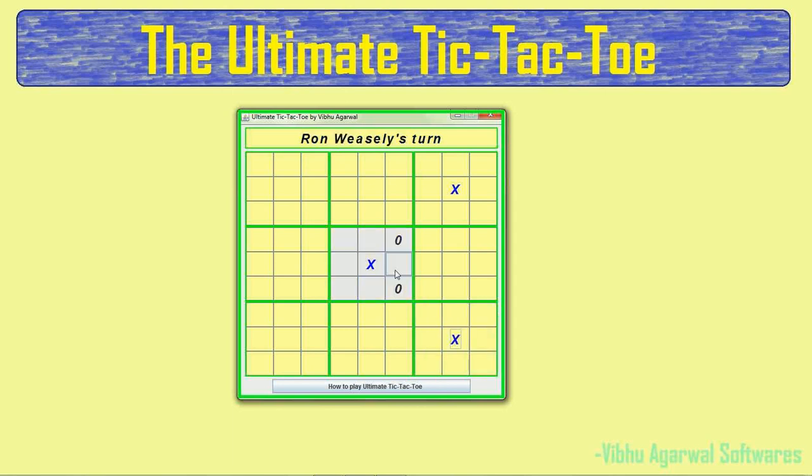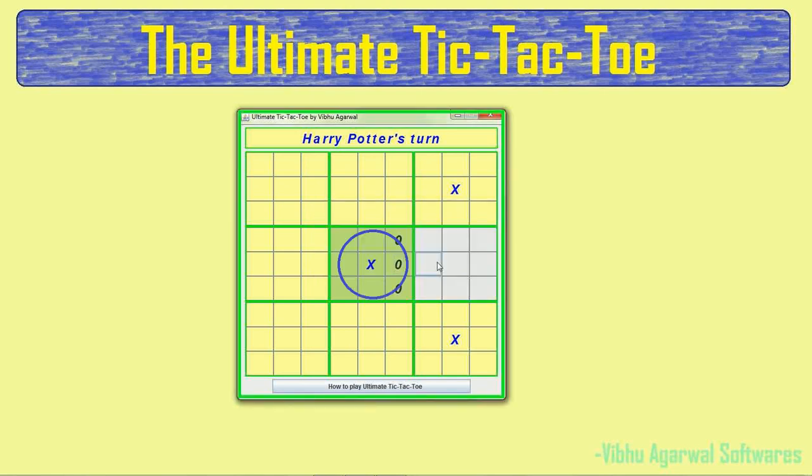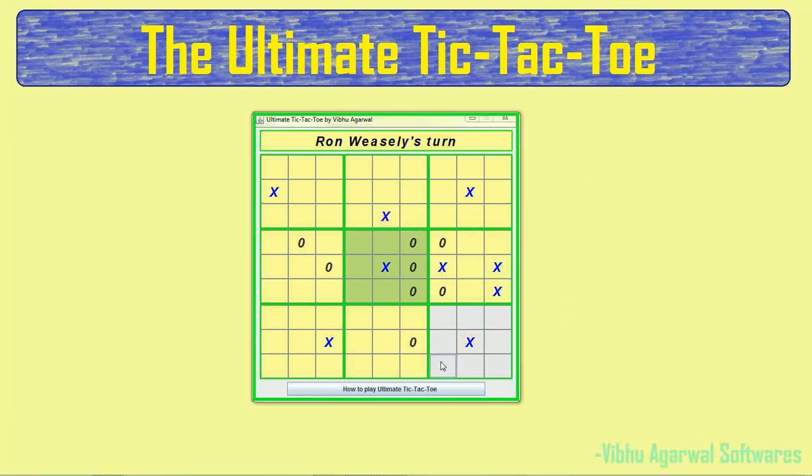Now Ron can see an opportunity to win this board, so he marks his O here and wins the board. The board will now be treated as O — though the software uses green for O. The game involves strategy and game planning. Players have to think about which board they want to send their opponent to, so it becomes quite challenging and very different from the normal game, which is short and boring.